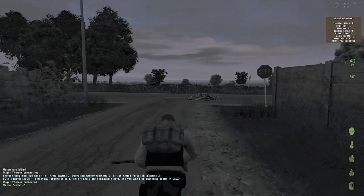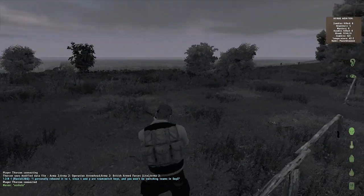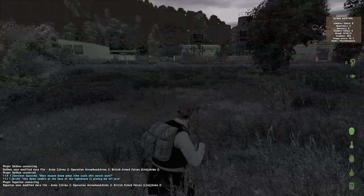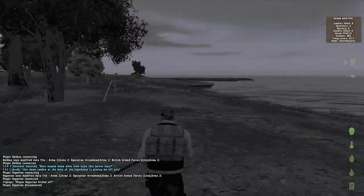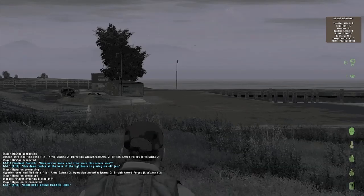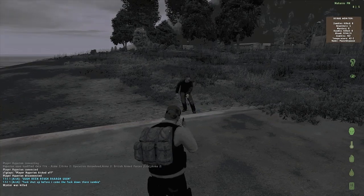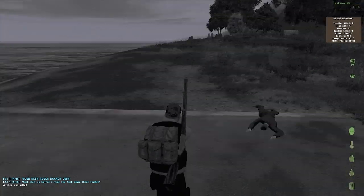Another big tip for newcomers: zombies don't walk indoors. So if you're in the city and want to get away, run into a door or house. Also — if you're fairly new and there are multiple zombies on you, find a dock like this. Their animation doesn't allow them to run on docks, so it's kind of a safe zone. Bring them onto the dock and they won't follow you — then just take headshots and they're done.